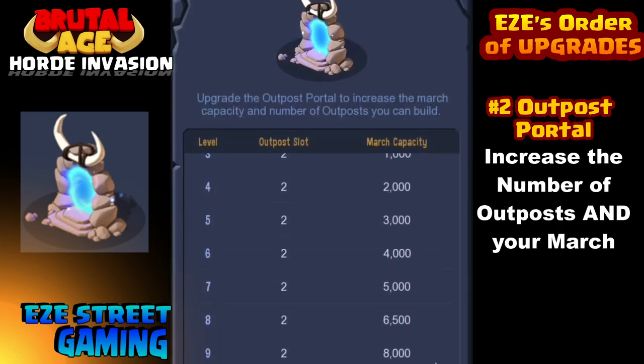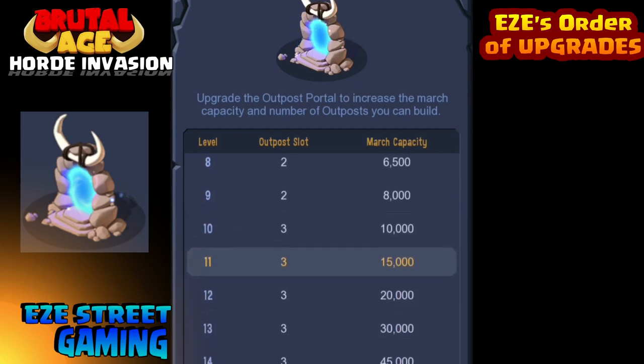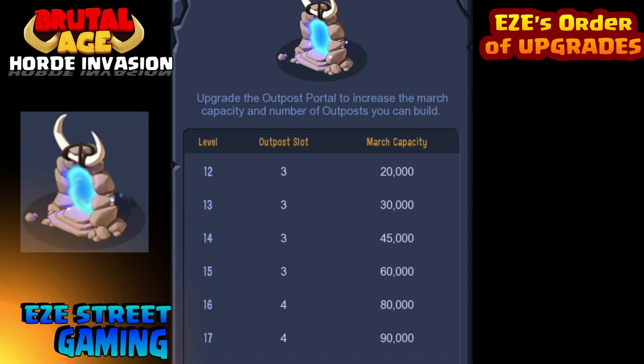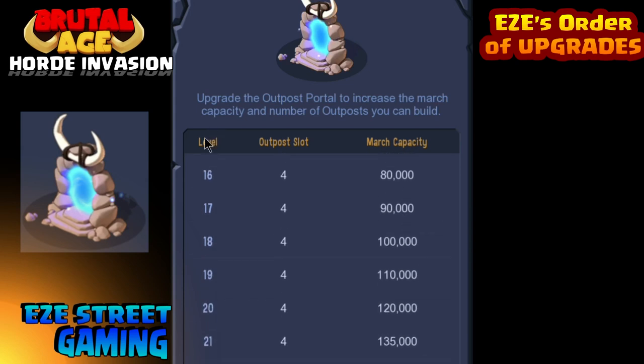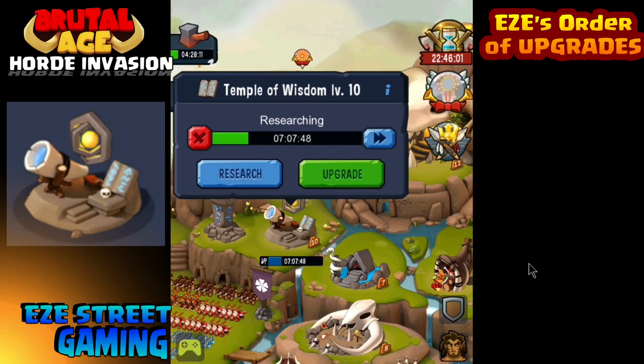Number two is the Outpost Portal. This is sometimes the first thing I upgrade, usually the second — always in the top two. Every single time you upgrade the Outpost Portal your march capacity gets raised. That means you can take on bigger monsters and bigger opponents. The bigger your march, the stronger you are, so you want your Outpost Portal up as soon as possible.